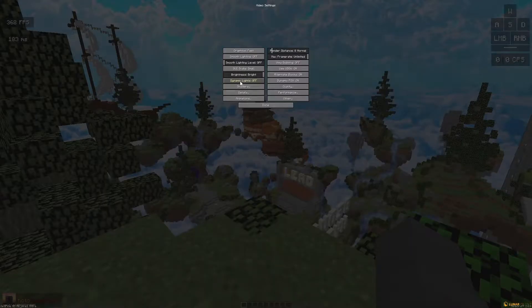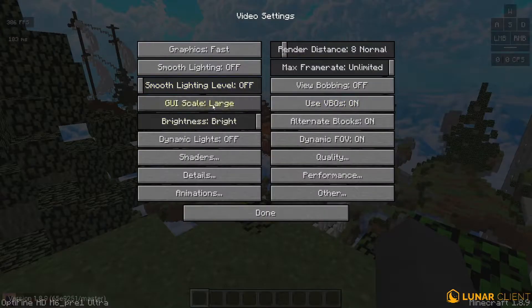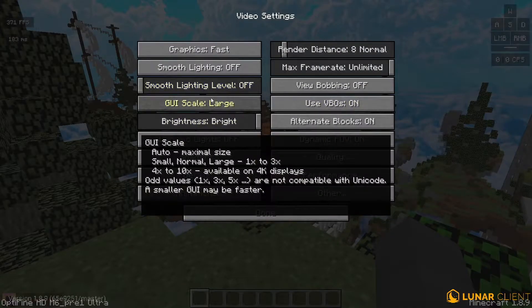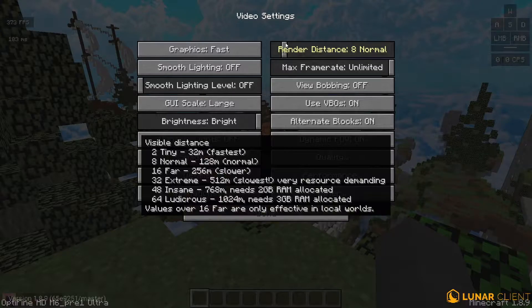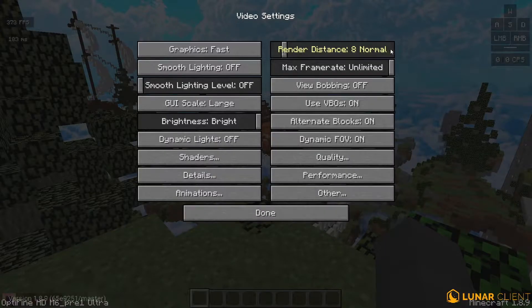Turn smooth lighting off and smooth lighting level off. The GUI scale basically depends on what you want — I like to keep it on large, but you can do normal or large, it's up to you. For brightness, put it all the way to bright, and dynamic lights off.